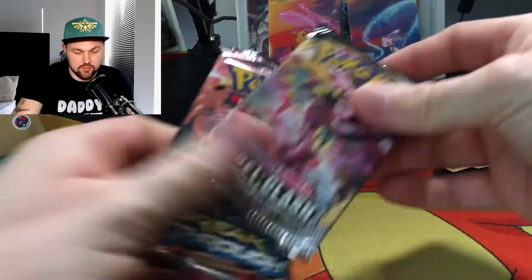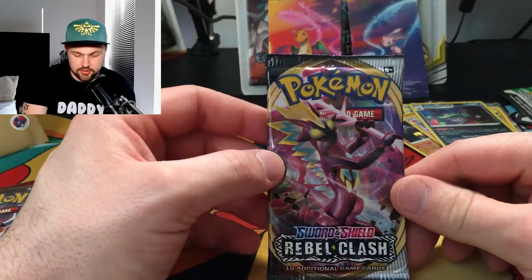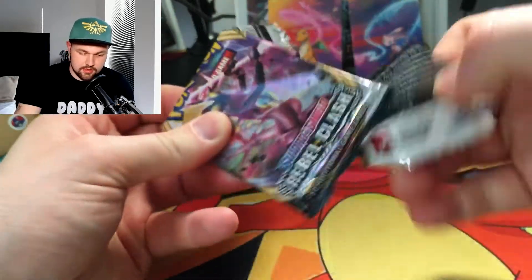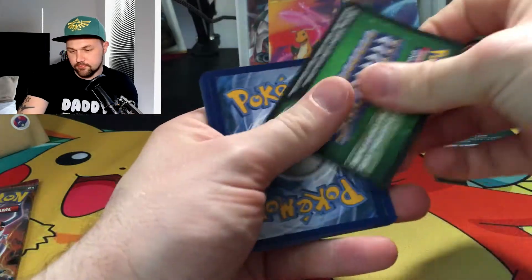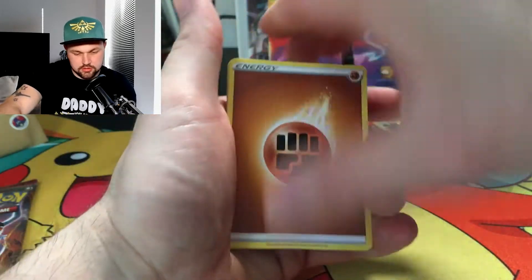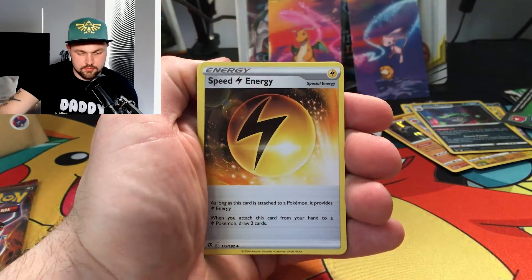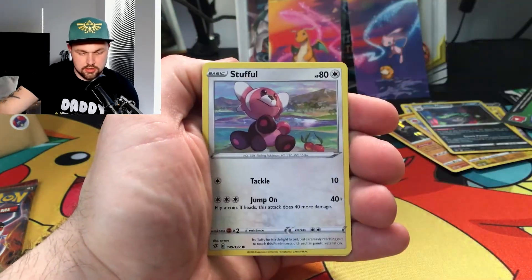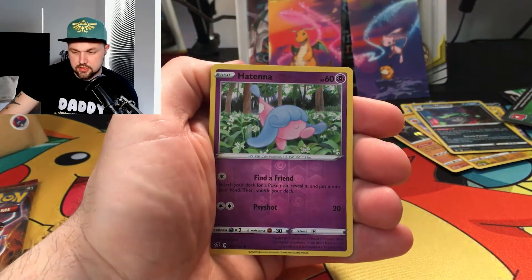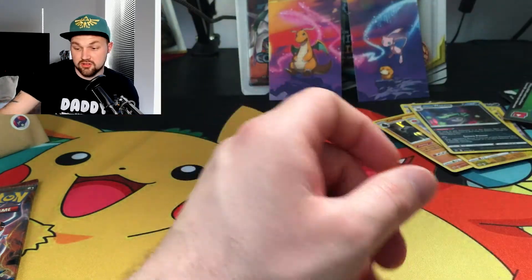We're going to do a Breakthrough pack last. We've got ourselves zero Toxtricity — didn't open one of those — but you never know, might get lucky. One, two, three, four. We've got Energy, Poké Ball, Pelipper, Speed Energy, Sirckit, Stufful, Cofagrigus, Impidimp, Shinx, reverse Hatenna — pretty much flying low basically.